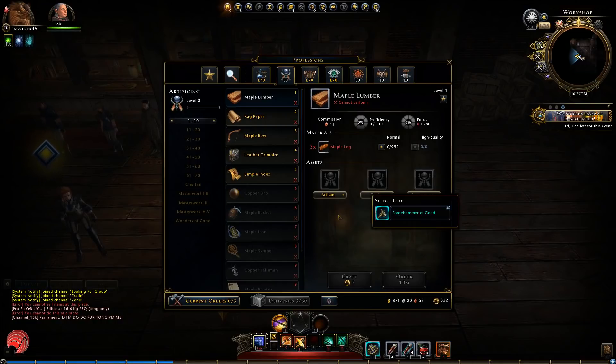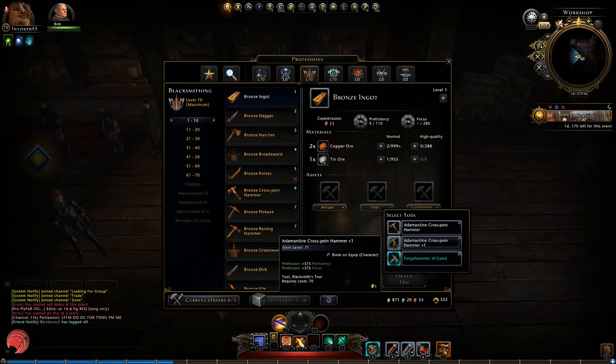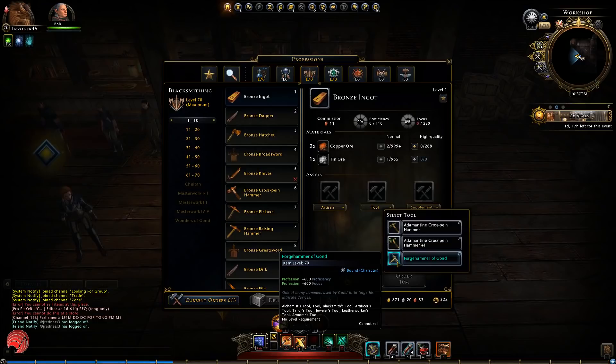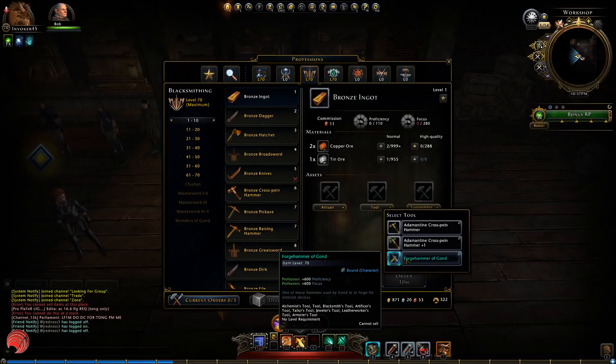With all these changes in mind, getting into masterwork will become quite a bit easier. Using these tools you are very close to the master crafting stats, so crafting your first legendary in masterwork 3 will become a lot easier. And if you have the forge hammer it's even easier than that because of the ridiculous stats — you don't need all the individual tools. If you are a serious crafter, you will have a forge hammer.